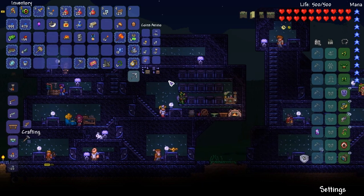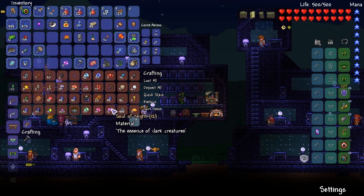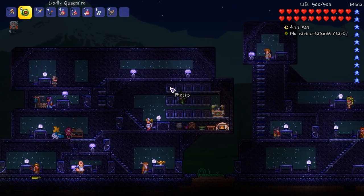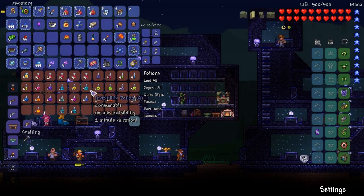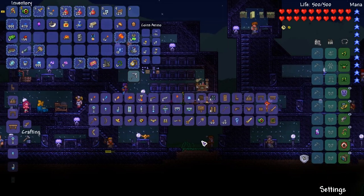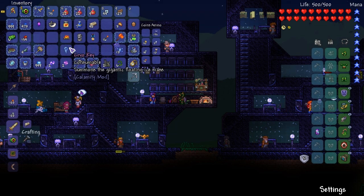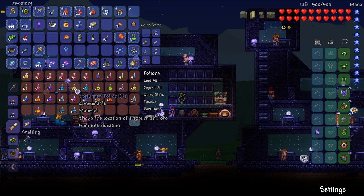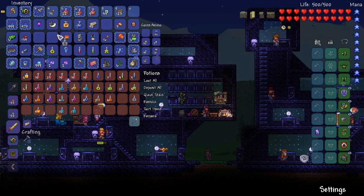Cryo key — summons the gigantic floating ice mass. Now potions — I'm going to go with Shine, Regen, Swiftness, Thorns, Endurance, Hunter for sure, and Iron Skin. I've got Heart Reach but I don't really need it. That's all I've got in terms of what will probably be good for us. I've got my endurance. Okay, that's looking good — let's go and do this then.